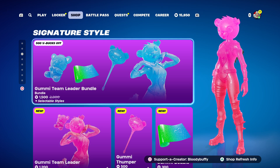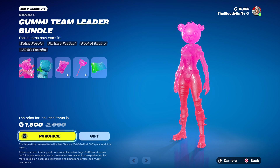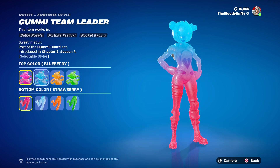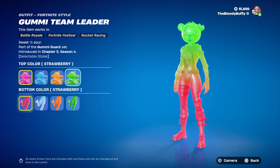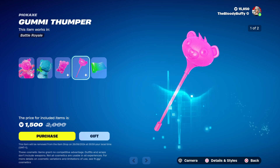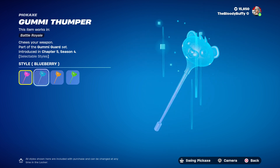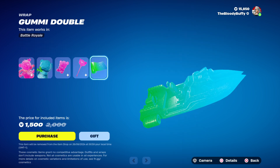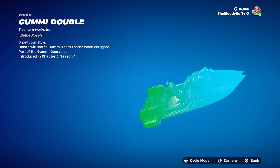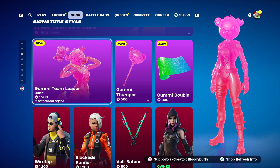The Gummy Team Leader Bundle — is this new? Yes it is. 1500. I do like the Cuddle Team Leader skin. You can change the colours to Blueberry, Tangerine and Lime, and you can change the bottom half as well. I think you'll stand out a mile, but it's cute — I'll give them that. And you get the Gummy Thumper, which also has four edit styles, and the Gummy Double Wrap. It changes colour depending on what colour your bear is. And of course you can buy it separately.